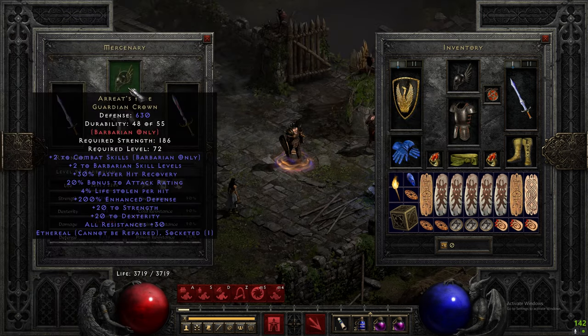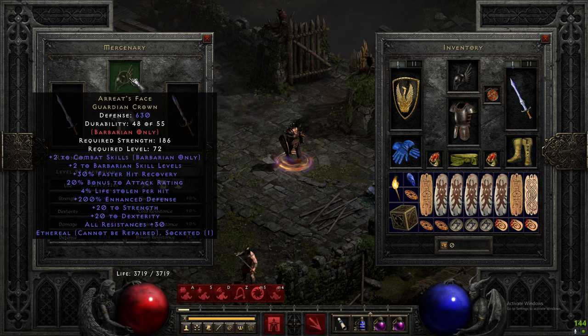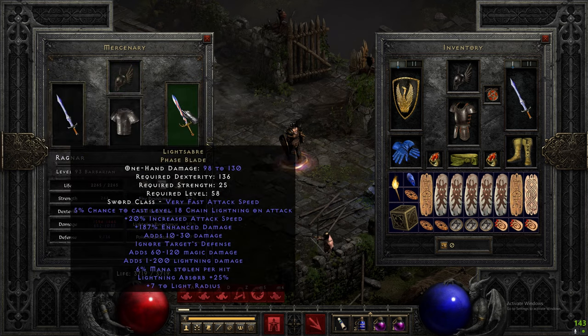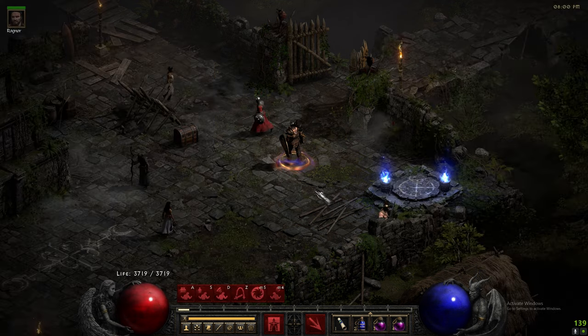I do have a mercenary — you don't need a merc at all for this build, which is a great plus. But at this point you may as well use it; it helps speed things up slightly. Mine's not fully done, but he has Grief and an Andariel's Visage that isn't even socketed yet. I'll put a Cham rune in there eventually. A Lightsaber will become a second Grief, and then Guardian Angel is an awesome item on your merc for Trav — that alone will keep him alive.